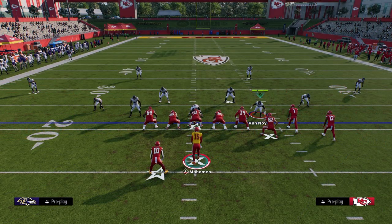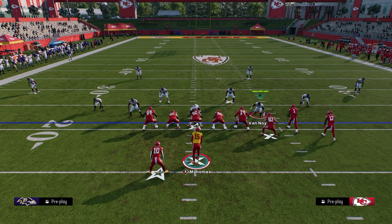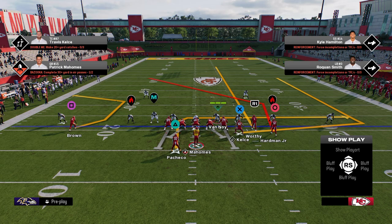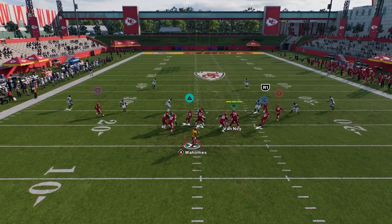The play is double post. What we do is call this with our bunch to the wide side of the field, and we're just going to streak the slot receiver. That's really the only setup you need — just streak the slot receiver.